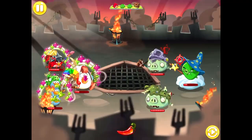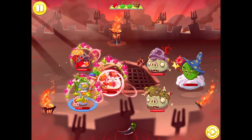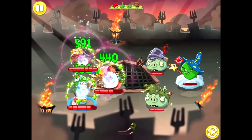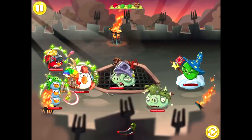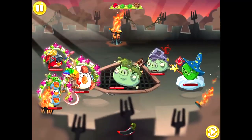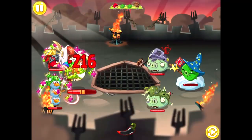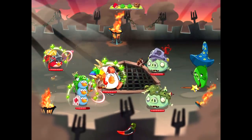As the battle rages on, I switch to using the rage ability on Matilda, as the healing potential and chili cleansing effects become necessary to keep my birds alive. At the same time, Red and Blues focus all their damage on Wizpig, getting as many hits as they can before he inflicts his negative effects on us. Eventually we're able to knock out Wizpig, also instantly killing his zombies.